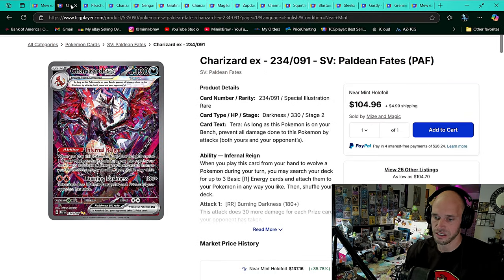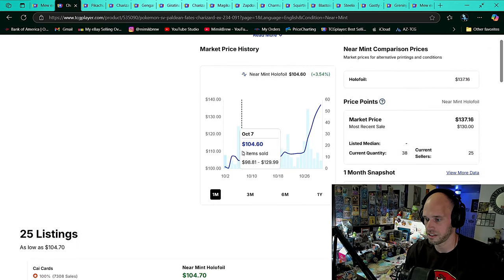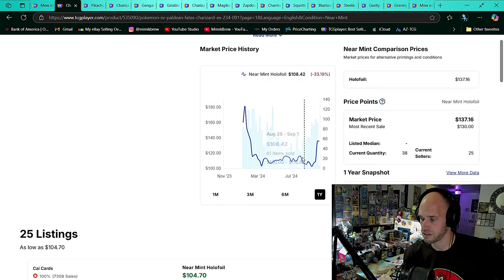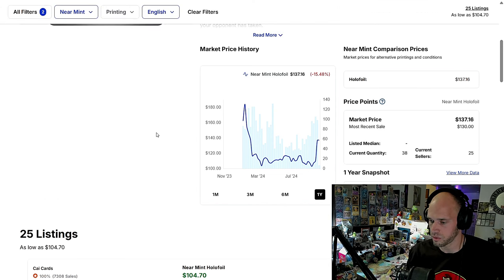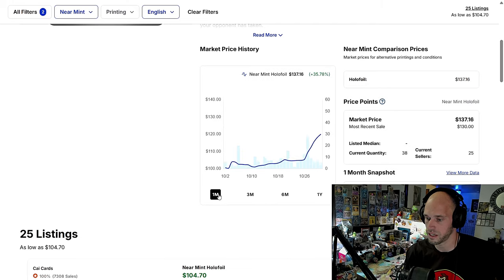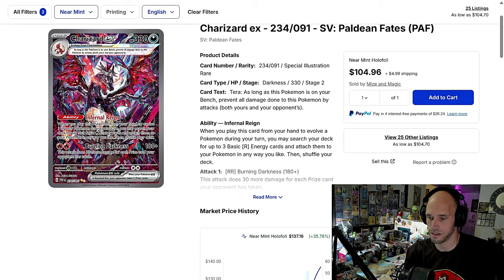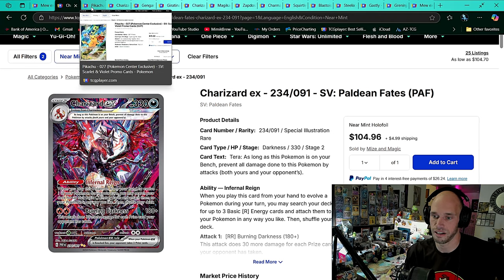Here comes second place for Paldean Fates — Charizard EX SIR at $137.16. Average daily sold of 14 on the one month. It came out of the gates at $180, went all the way down, floated around $100 to $110 forever. And here we are now — $137.16. In my opinion, this is better than Sunzard, Chonky Boy. It'd be very interesting to see in the long run, because Chonky Boy's coming down and this guy's going up. Paldean Fates is looking good.